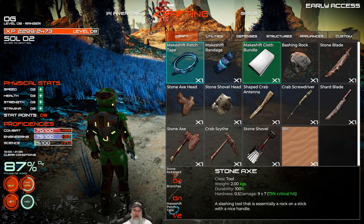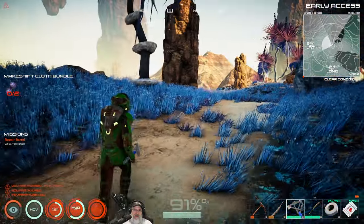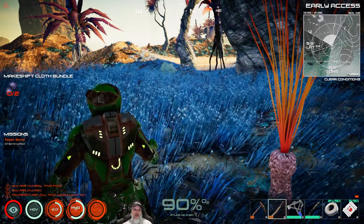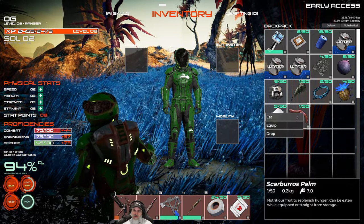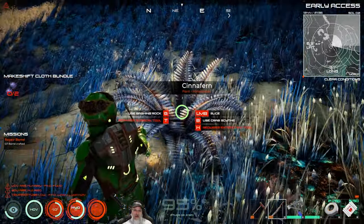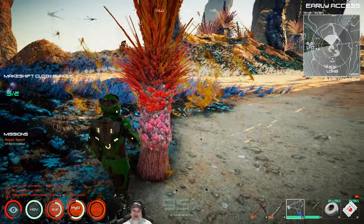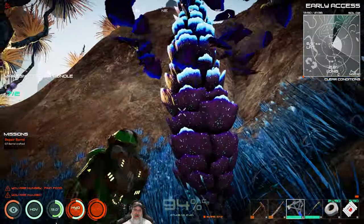We'll make some makeshift patch tape and we need to find some branches. With the blade on certain plants - this one is a plant that gives food, kind of like plantains. They give you seven food and don't hurt your health, so these are a good food source. Let's eat those straight up right now. There's like a little green bush you can get sticks from. Let's get alien fiber from the yellow palmetto plant with the pick - okay, we got alien fiber, which is what we want.